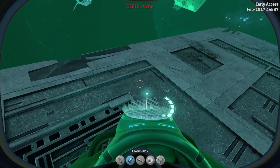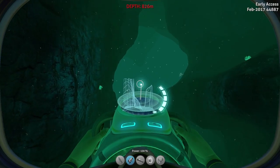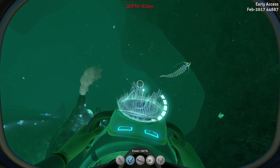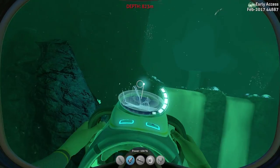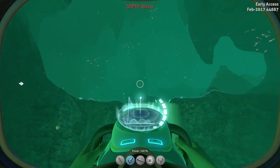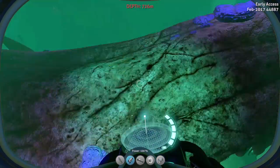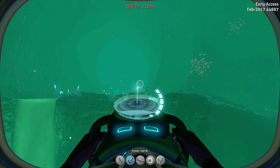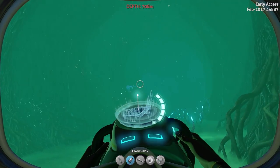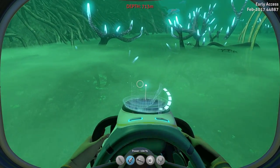And obviously the entrance where the waterfalls come down from the original Blood Kelp, and then the Grand Reef entrance as well. For those who don't know, the entrance is right past the Lost Leviathan, and this is the giant cave. Originally back in early development this was completely closed off, and then we got the entrance. That leads straight up to the abandoned base in the Deep Grand Reef, which is where you can find, I believe, an orange or blue artifact.